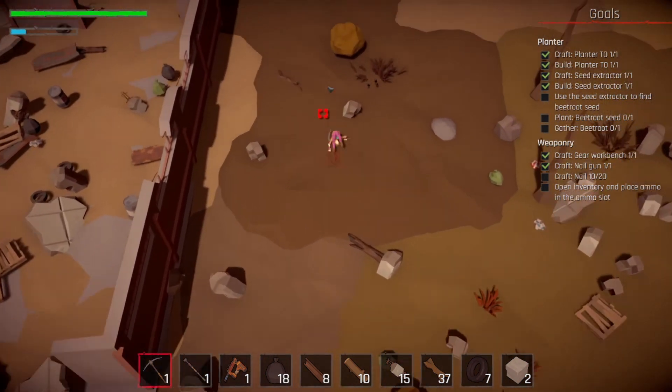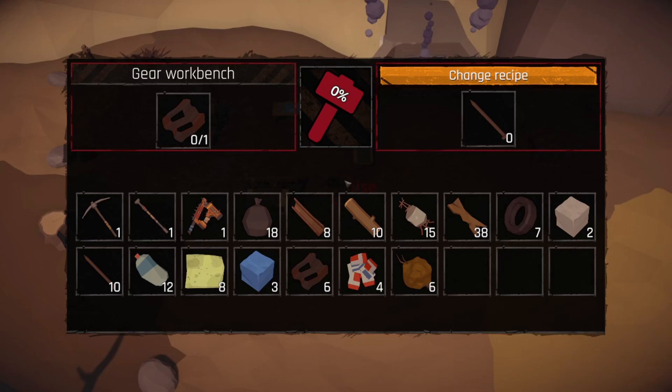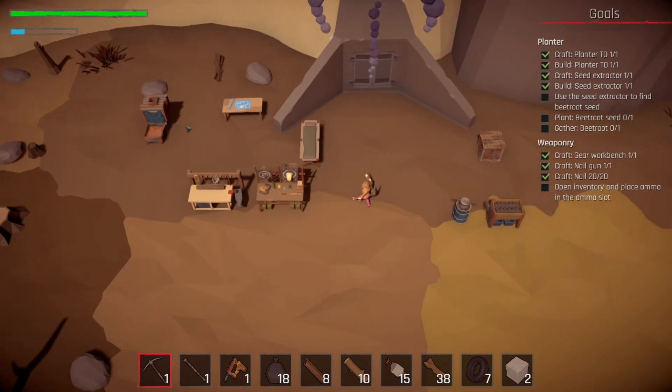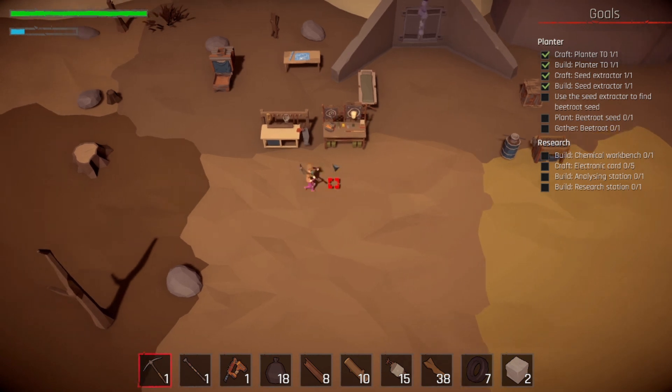Feeling fantastic — let's barrel roll up there. Let's grab that organic. We need to craft more nails — let's do a couple more. Let's take that out. Now we need to open inventory and place ammo in the ammo slot. Now we need to build a chemical workbench, craft electronic cards, build an analysis station, and build a research station. I'm extremely manic right now so I'm kind of all over the place.